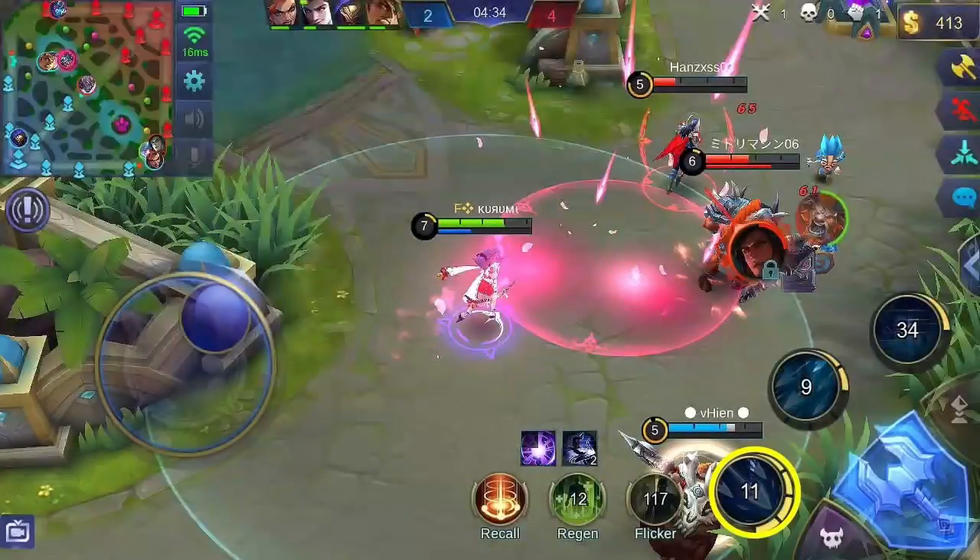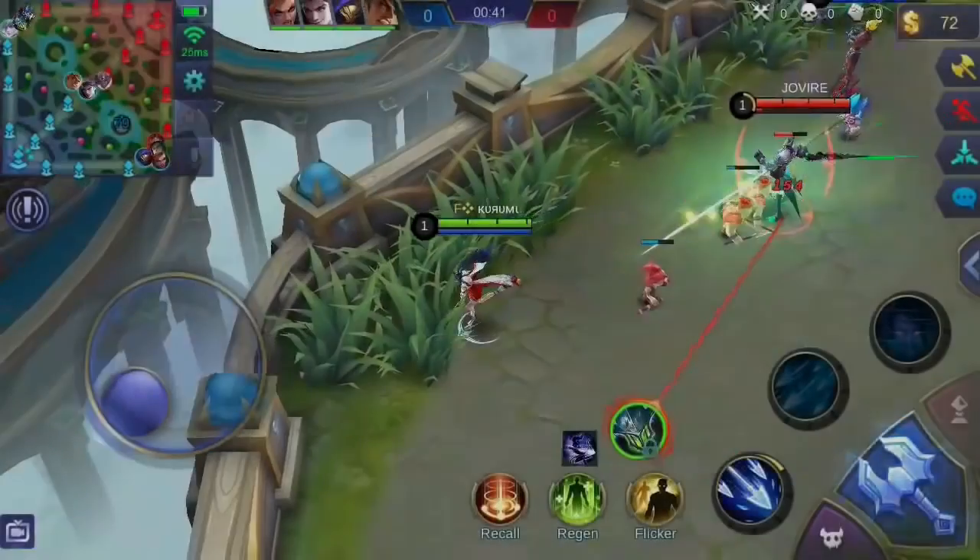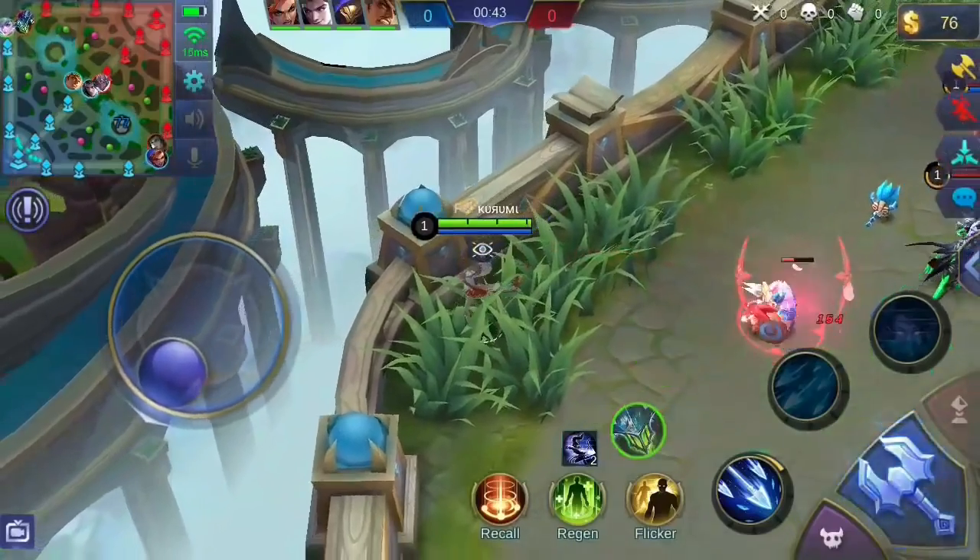Set the first skill to max level first. Prioritizing this makes the base damage higher and the duration longer, meaning you can deal more damage with this skill. Prioritize the second skill less since your first skill is what you need for damage dealing. Always upgrade her ultimate skill when available.